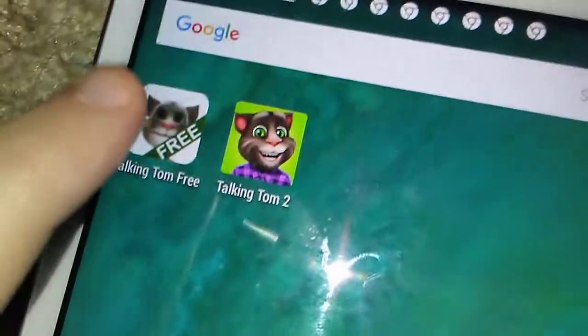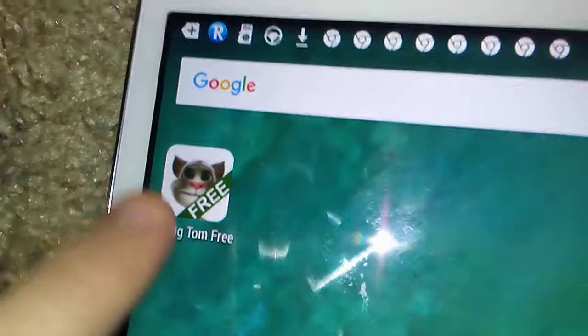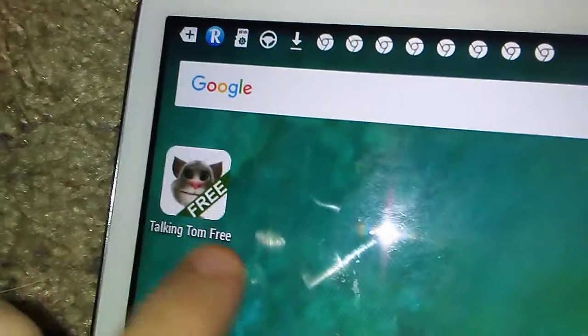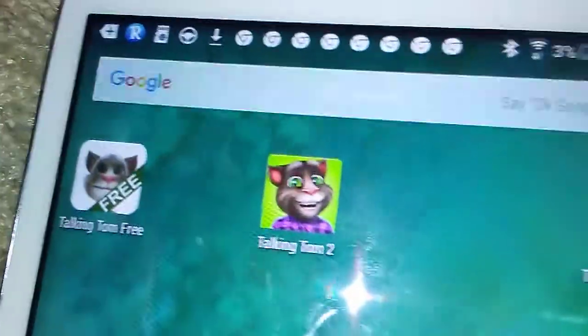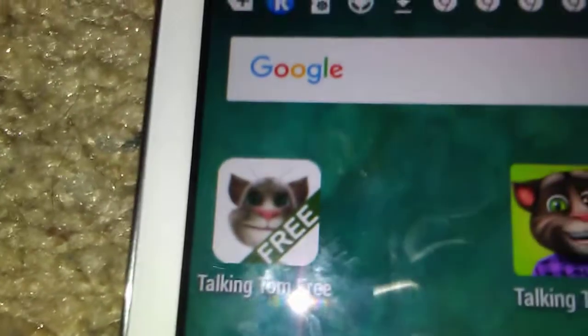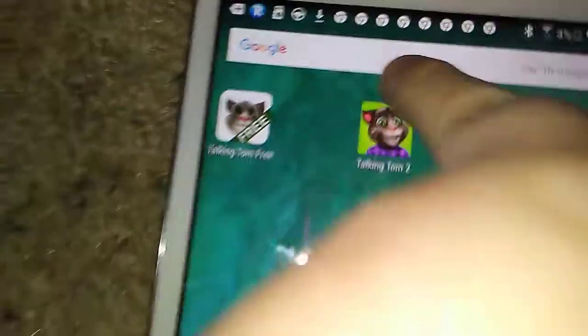Last time I did a review on the original Talking Tom, the first one. But now I'm reviewing the next one, the second version, called Talking Tom 2. This is the sequel to the first Talking Tom — sequel means like the next one made, like they make Toy Story and then Toy Story 2, that kind of thing. So here is Talking Tom 2; that was Talking Tom 1, the other one I reviewed last time.